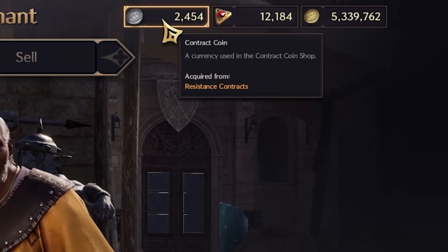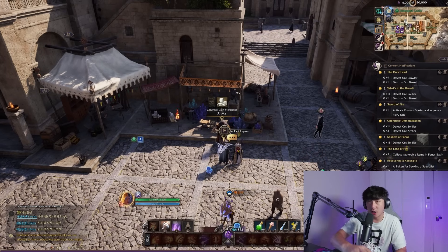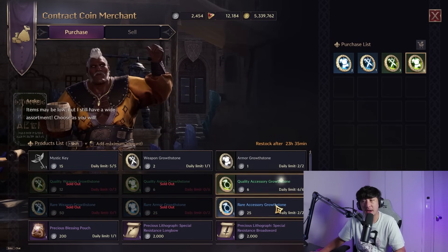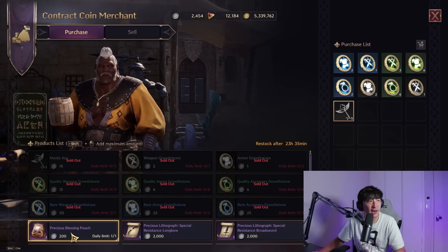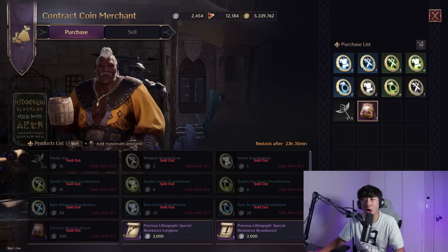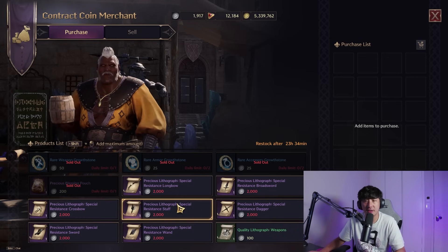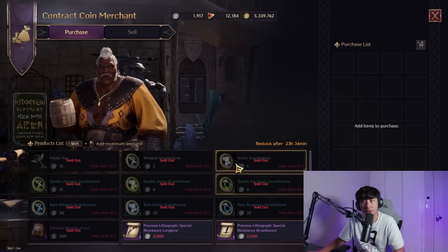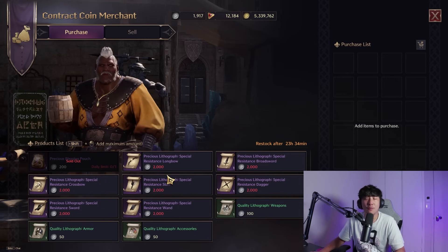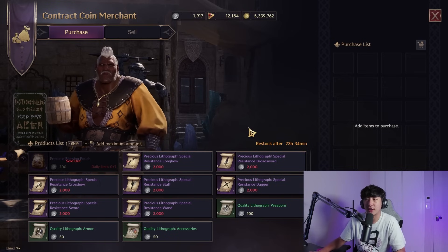When you finish contracts you'll earn contract coins, which you can spend at any contract coin merchant — they're all the same regardless of zone. Buy growth stones daily; this is a priority. Be cautious with the blessing pouch since it costs a lot of contract coins and the purple rewards aren't guaranteed. You can also spend contract coins on purple recipes, which can help upgrade your gear. In the early game, growth stones are the most important thing to prioritize from this merchant.